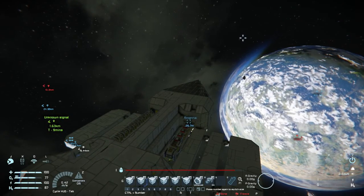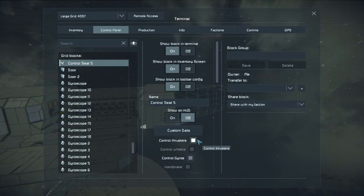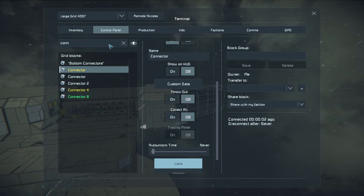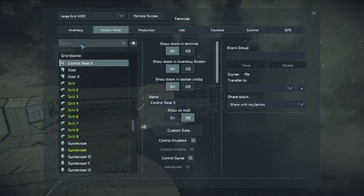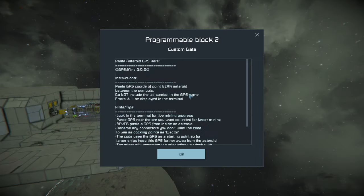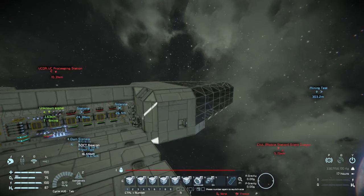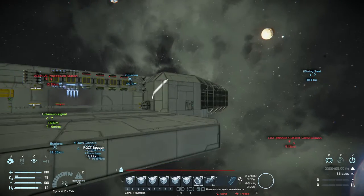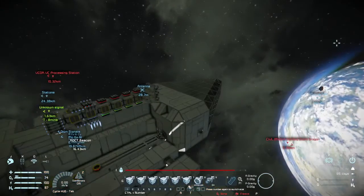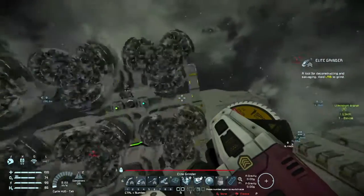Okay, well it looks like I have to do this the more difficult way, but not impossible. Boom. Connector — there. Programmable block. What the heck?